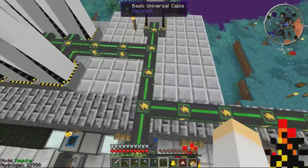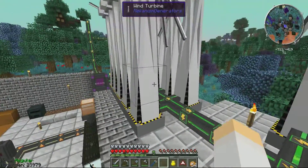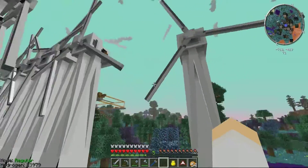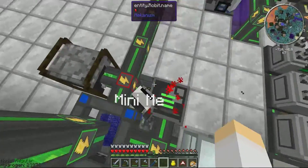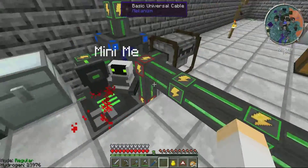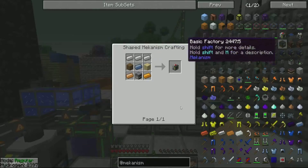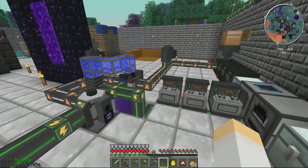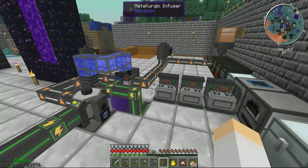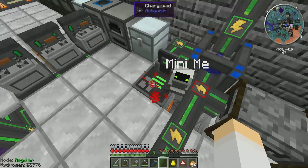Personally, I'm getting power from — I used to have an advanced solar array here, but I'm about to use four of them for something else. I've pretty much got 13 wind turbines, and I've also got a heat generator down here, which basically you surround with lava — I'm pretty sure you can only use lava — and it doesn't actually use up the lava, but it generates power from having heat around it.